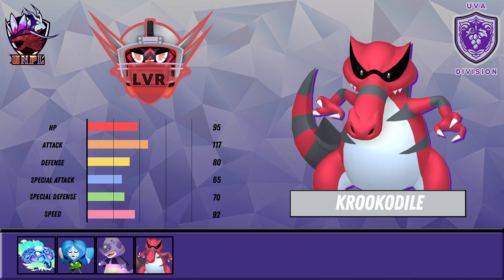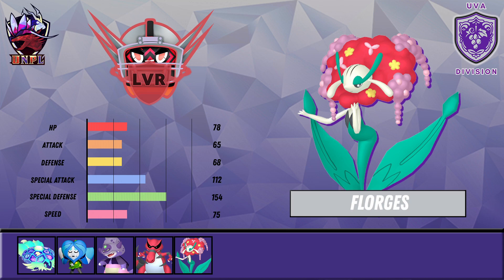Regardless, Krookodile is a fantastic mon — it hits super super hard with that 117 base Attack and 92 speed is nothing to scoff at. I'm super excited to use Krookodile for the first time — I don't think in my entire career as a draft league player I have ever used Krookodile, which is crazy to me because it's phenomenal. Krookodile is going to do some great things for us.